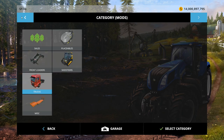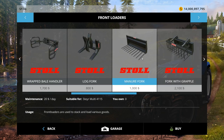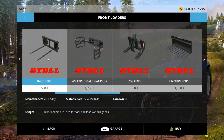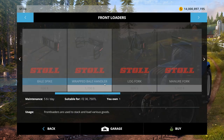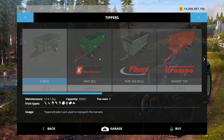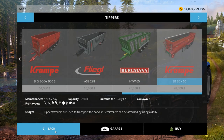For these, we're going to have to go back here and go into front loaders. We're just going to grab a random bale spike — that'll work. And we need a trailer for our Mack. Here's a trailer for our Mack. Let's check these out.